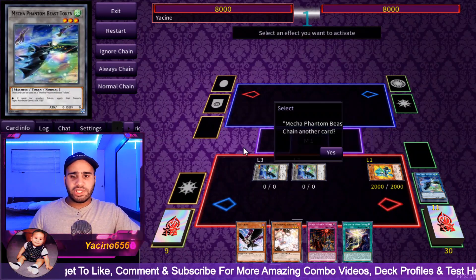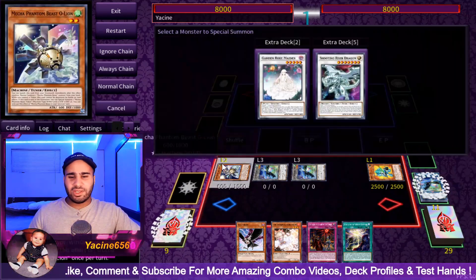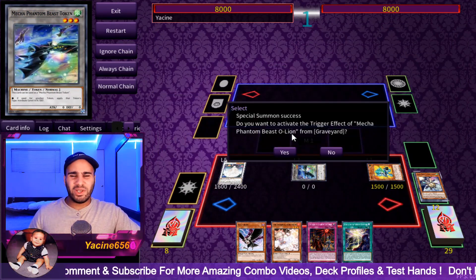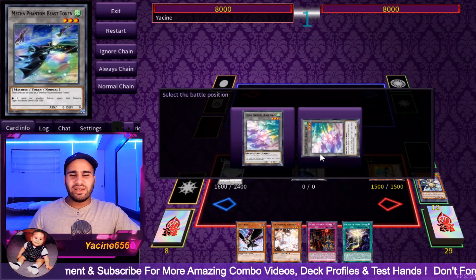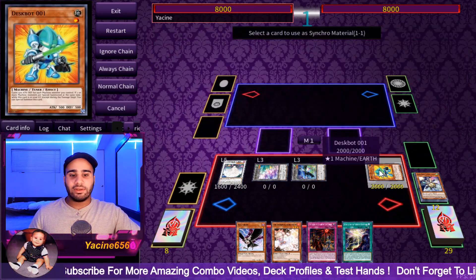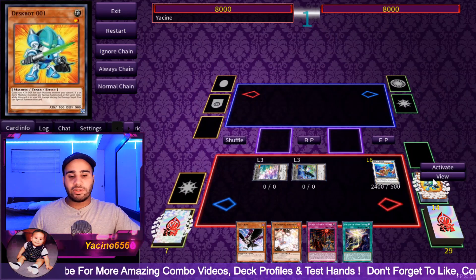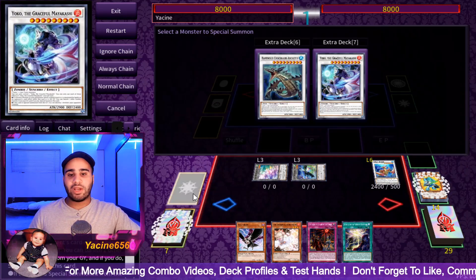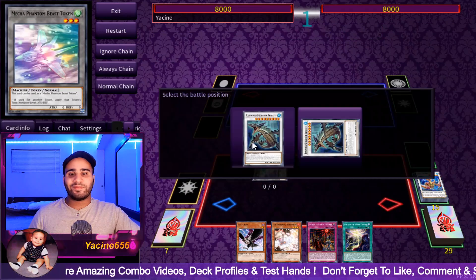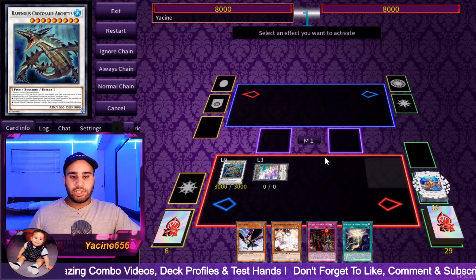There's a reason why that card is a problem honestly. I don't understand why in the OCG they only limited it — they did a lot of sketchy things. Like who cares about limiting Link Cross? All it does is make Pot of Extravagance slightly less good in Altergeist — that's literally all it did, because Altergeist was the only deck to play both Link Cross and Extravagance. So yeah — chain link 1, chain link 2.